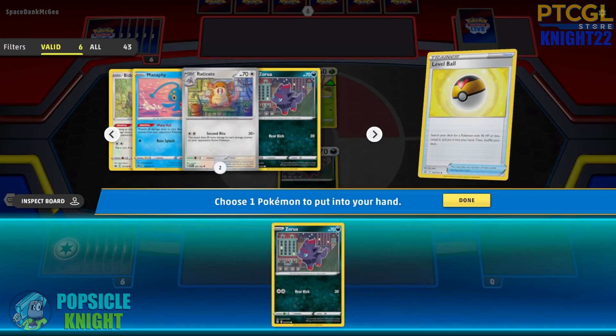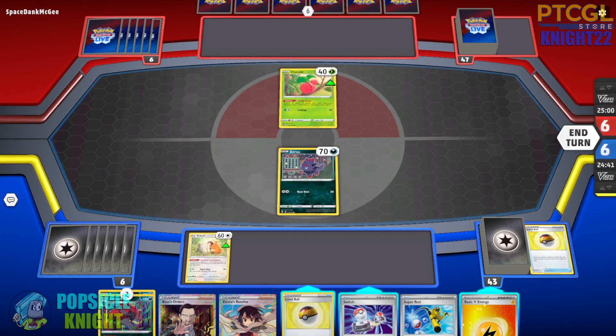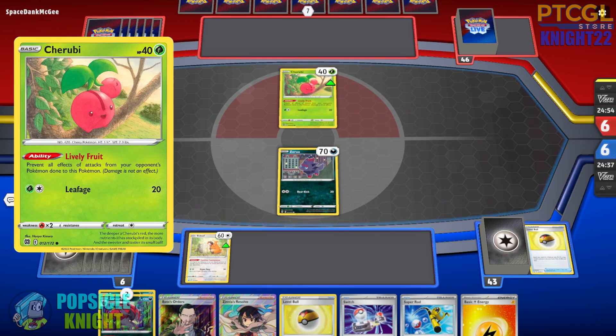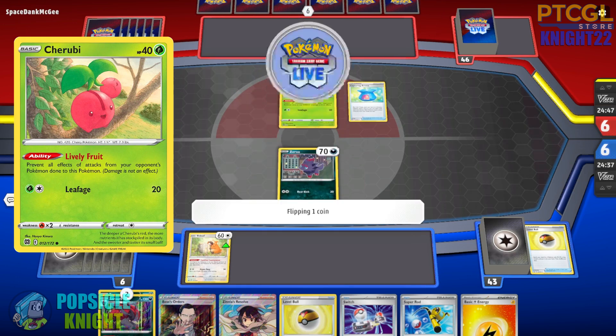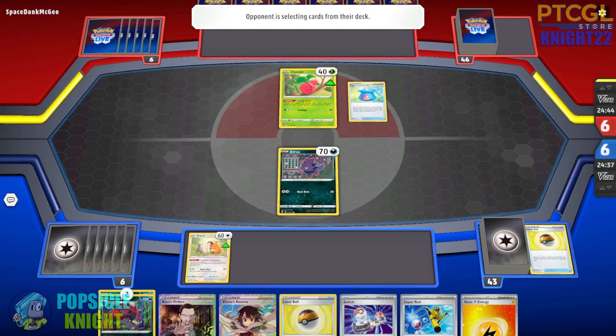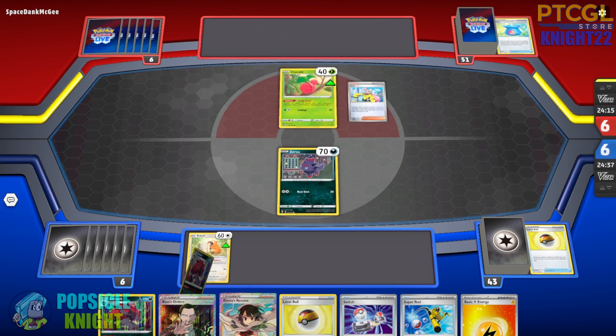We're going to start with a Level Ball here, and I think I'm going to set up my Bibarel first. Draw engine should always be your priority because it's going to help you draw extra cards and help with your initial setup. We have Level Ball — we can probably get Flapple, even Raticate, and discard it with Zinnia's Resolve while drawing extra cards. My opponent will start with Cherubi in the active, and they can evolve that into Cherrim to accelerate Grass energies to their non-rule box Pokemon.